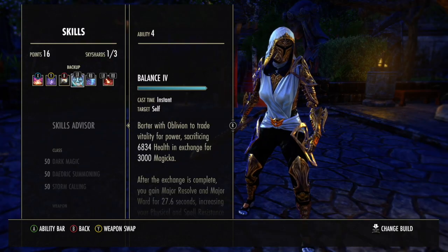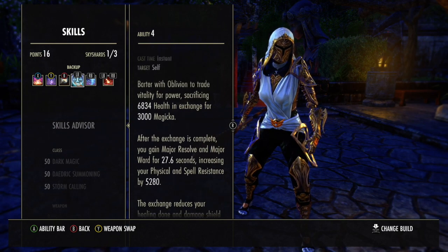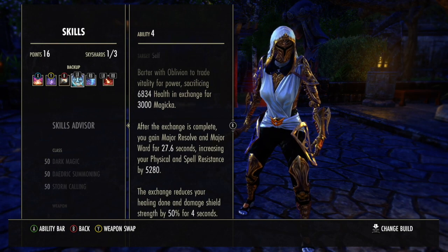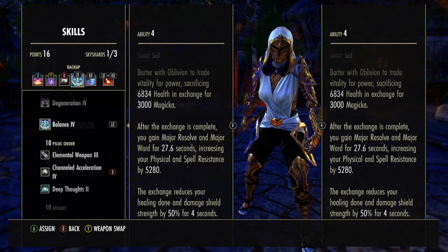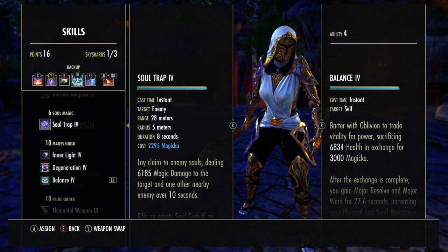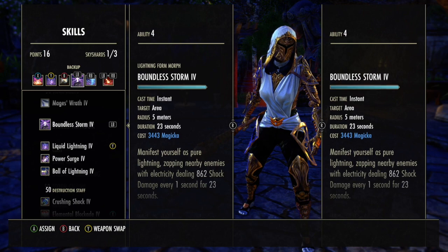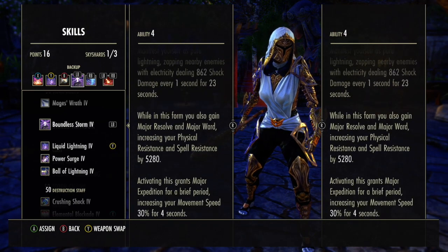Now for the skills, there's really only one kind of flex spot that you can use. At the minute this is where I've got Balance. When I'm running Balance, I don't run a Magicka Return glyph on my VMA staff, just because Balance has given me that Magicka return and my resistances. Currently progressing through Redeemer, I'm using Boundless Storm — the resistances and some speed just to quickly shoot across the map if I'm too far to interrupt. But again, with this setup you can run multiple things.